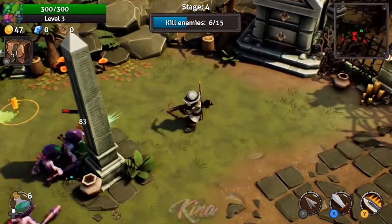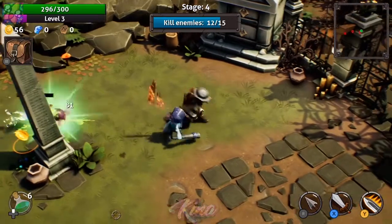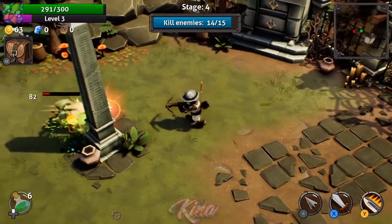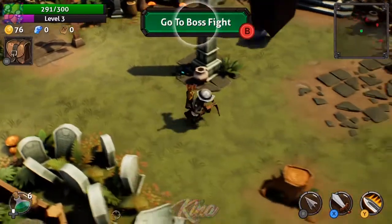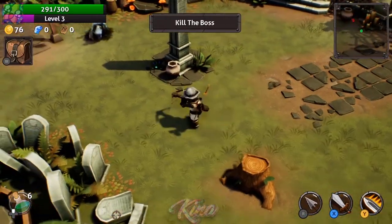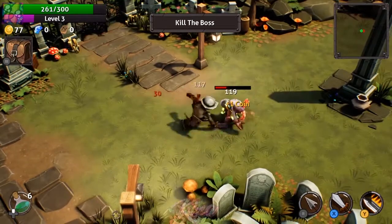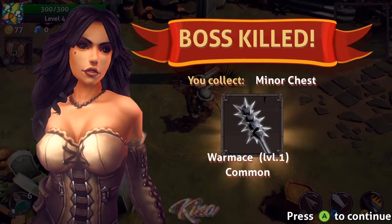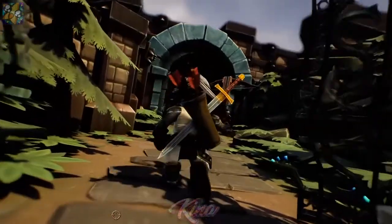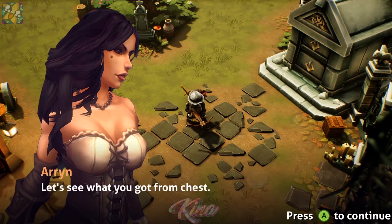We are in stage four now — round four, something like that. We got to the boss fight. You can actually continue to fight more rounds until you're certain you're ready to kill the boss. There we go, we move forward to the next area. We got a different weapon — it's a War Mace, different from the sword. You can't carry more than two weapons at a time. The boss chest gives you different items, and now we got a War Mace.